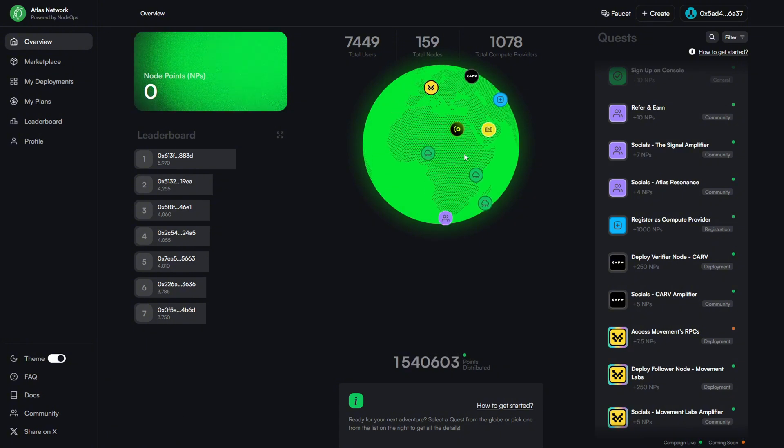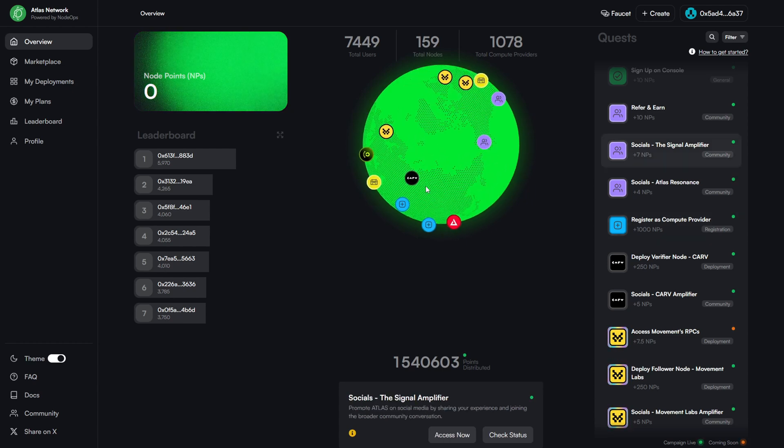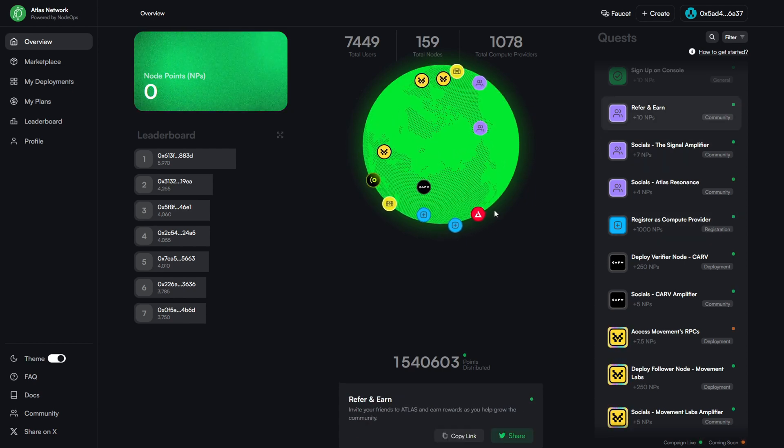Now, there are a few campaigns that you can do even beyond adding a compute. There are several quests that you can see here on the globe. You can click through each quest to see what a quest is all about. What we're going to do is add a compute onto ATLAS.